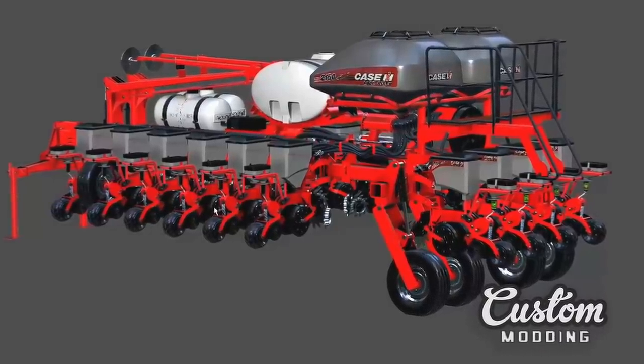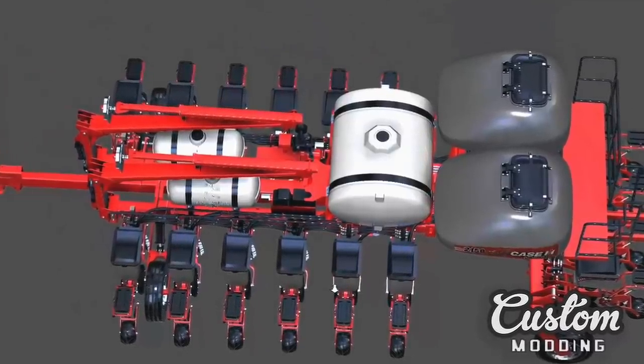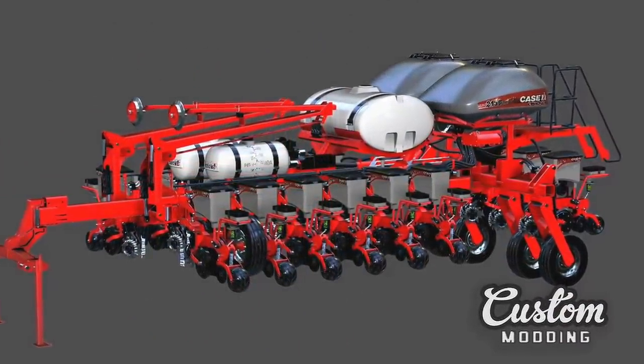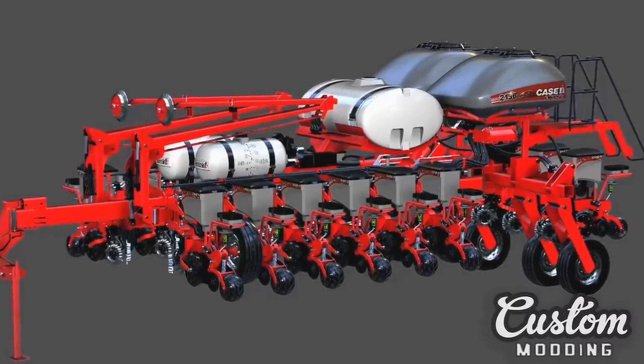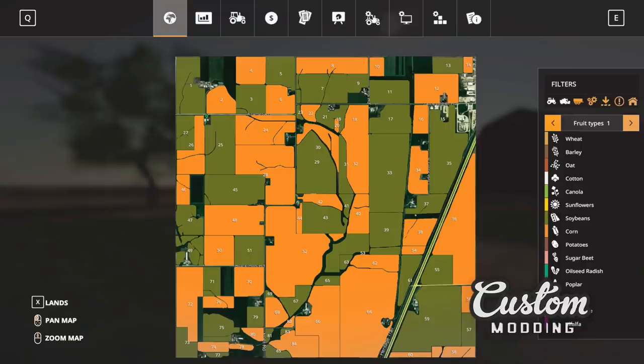The last mod for all platforms from Custom Modding is their Case IH 2000 Series Early Riser Planters. They say the model 2150 is the most advanced — they are already in the texturing phase, with about 40% of the UV map done and 50% of the AO and dirt maps completed. And the last mod from Custom Modding is their Dyseville 4X map, which is being made for PC only. All fields are already programmed, they are now organizing the city. OS Farms Mapping and Modding is helping with this map. Next week they will be doing an exclusive post explaining all the stages for finalization.